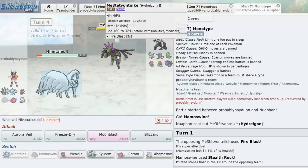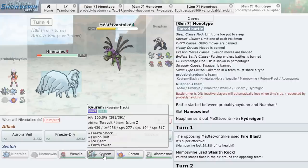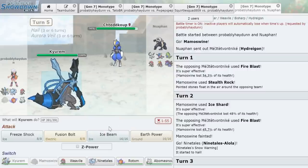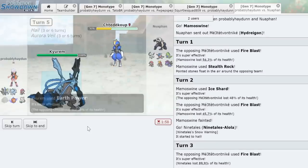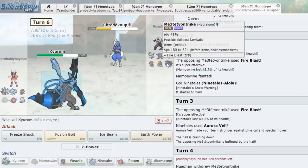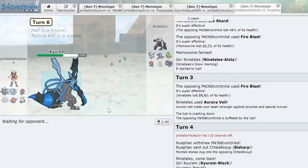That was kind of a bad move but we got the Aurora Veil. We switch into Kyurem-B as he goes into Bisharp — it gets a little Stealth Rock and hail damage on the switch. We can just click Earth Power. The Bisharp can't set up Swords Dance, which is our main worry. Earth Power does 58 percent. It uses Iron Head but with Aurora Veil we're bulky as all hell. We go for Earth Power again — actually let's go right for the Z-power. No, let's Fusion Bolt. Down goes the shiny Bisharp — love to see it.